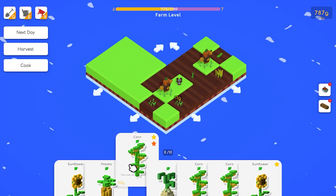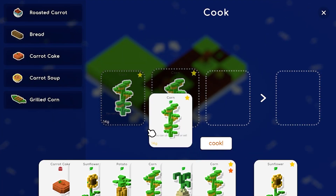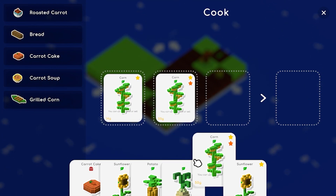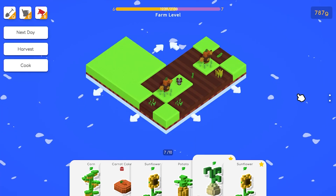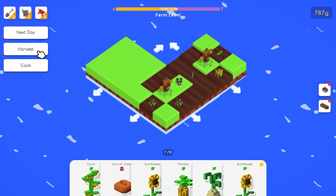Plant some garlic seeds, plant some wheat seeds. We got corn out the wazoo - we gotta make some grilled corn dog. Let's go crazy! Did I make it? I think I did.